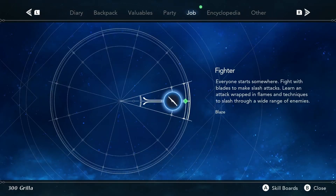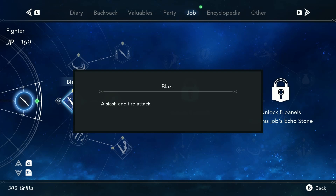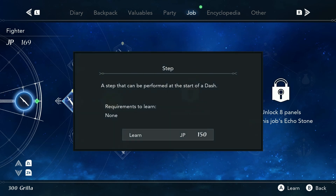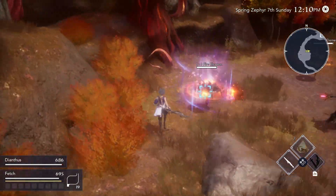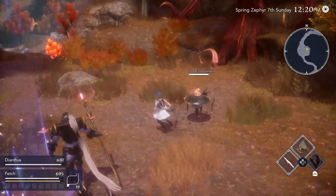The last thing I wanted to show y'all for early game tips in Harvestella is combat. I don't want to give away too many spoilers, so I'm just going to showcase the very first job you get, which is fighter. As you fight and progress, you'll earn more JP. I've unlocked a skill called Blaze — a slash and fire attack. The next skill I can acquire as the fighter class is Step, which needs 150 JP. So now I have both Blaze and Step. I haven't found that Dash gives you any invincibility frames like a roll.